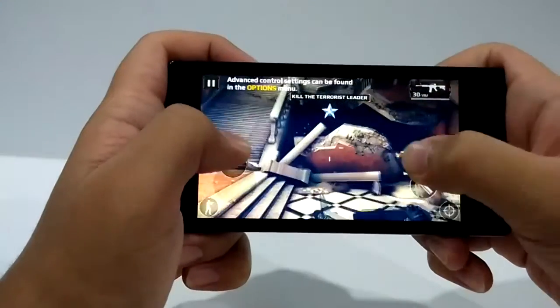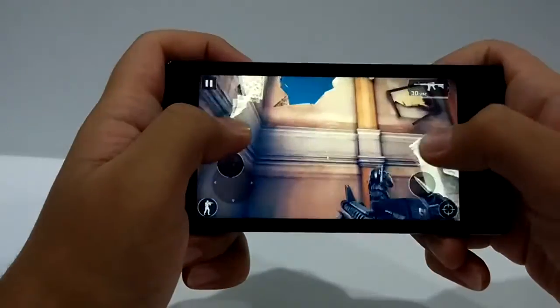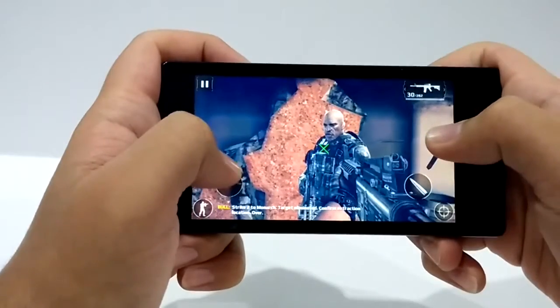So guys, as you can see, the game is running very smooth. Strike two to Monarch, target eliminated, confirm extraction location, over.